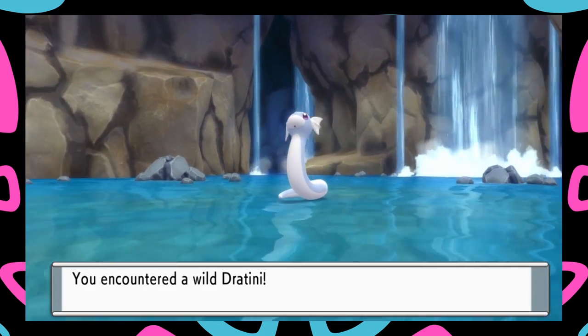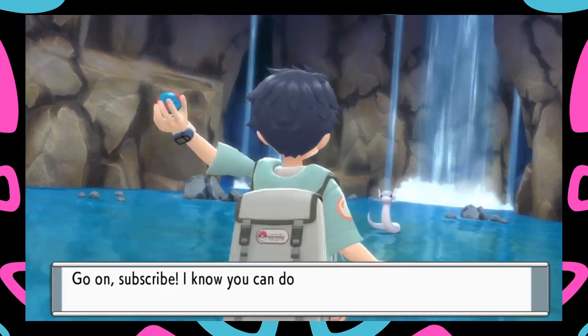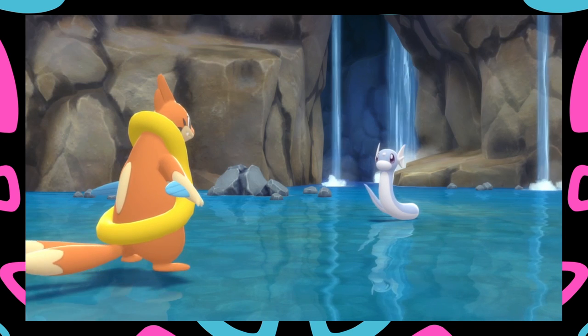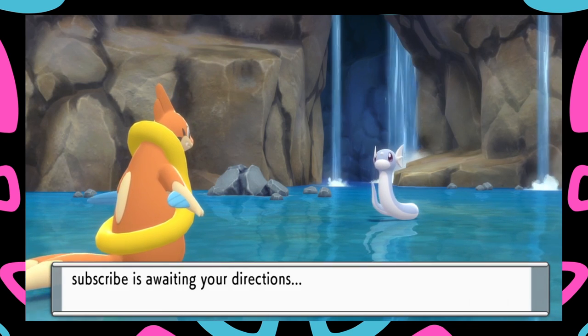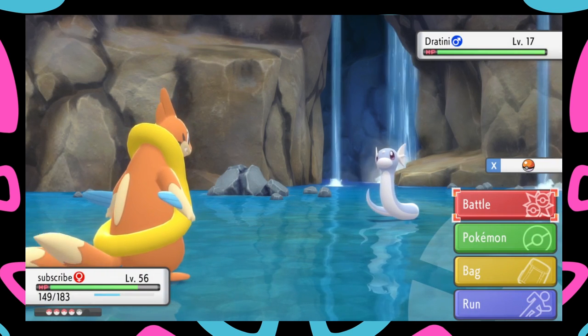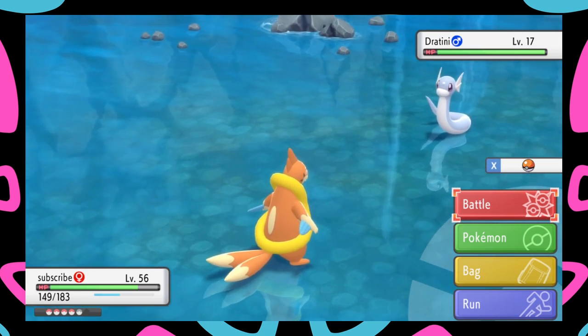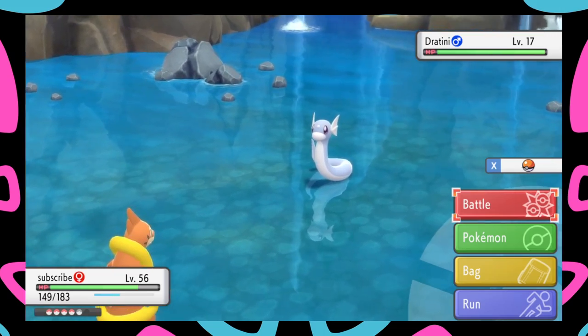There we go! After a couple of fishing attempts, there's the Dratini in the water - level 15 to 20. I was wrong earlier - it's actually a 5% chance for Dragonair, 30% chance for Dratini, and 65% for Gyarados. I found a lot of Gyaradoses but here's the Dratini! If you enjoyed, leave a like and subscribe. Much appreciated, much love, have an amazing rest of your day!